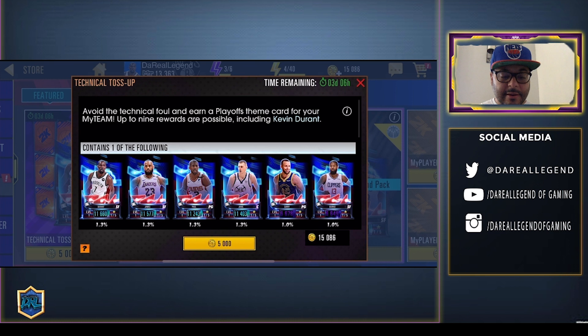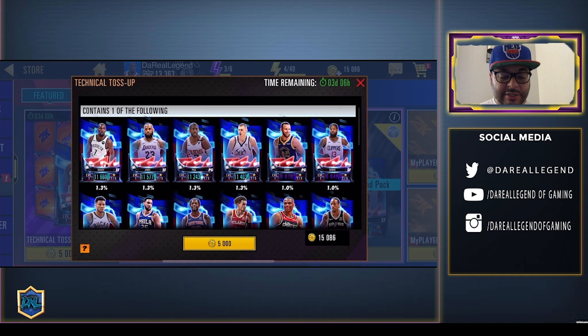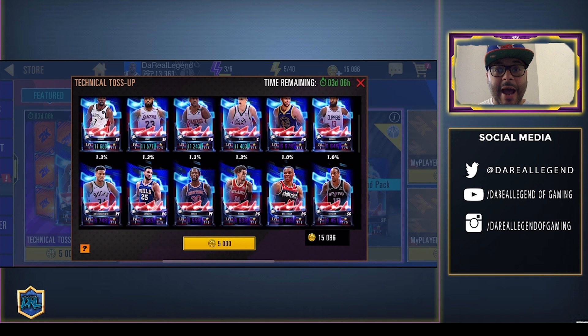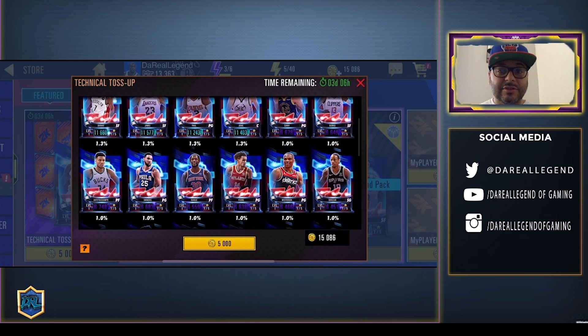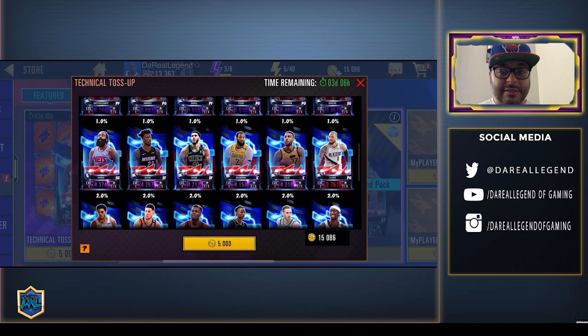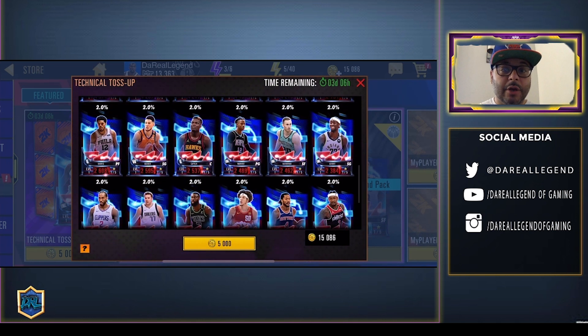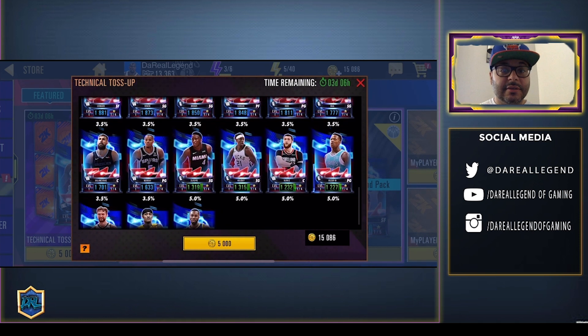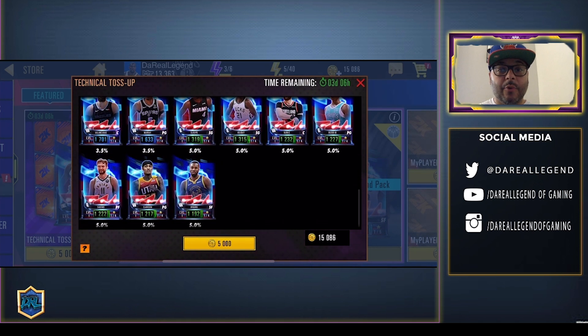You can see how it gets exciting. Now let's take a look at the odds. To get one of the Diamonds there's a 1.3% chance, to get one of the Onyxes it's a 1% chance. The pack is stacked — it's the playoff themed pack. You've got a 2% chance to get an Amethyst, 2% chance to get one of the Rubies, 3.5% chance to get one of the Sapphires, and a 5% chance to get one of the Emeralds.